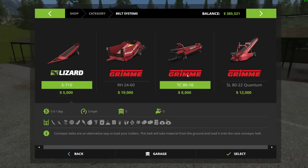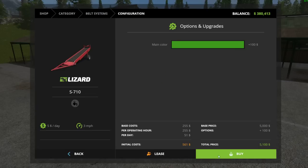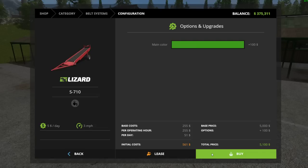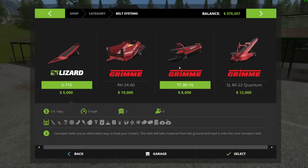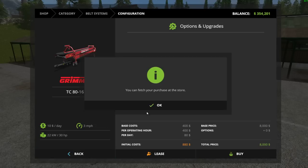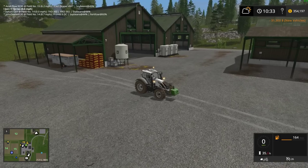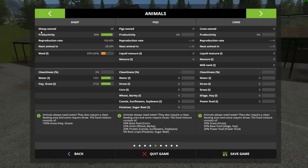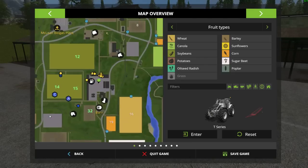On the conveyor belts, we need at least three of the small pickup guys — that's what I have set up on other places — and then two of the long ones. So it's thirty-one thousand dollars for this setup, which is not that big of an expense, to be honest.